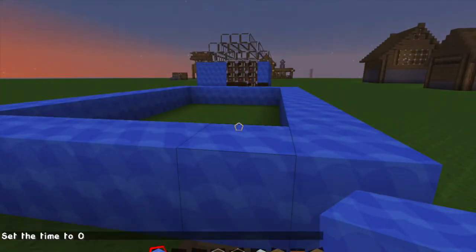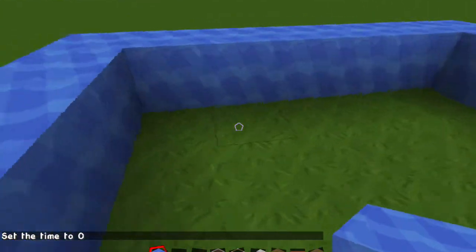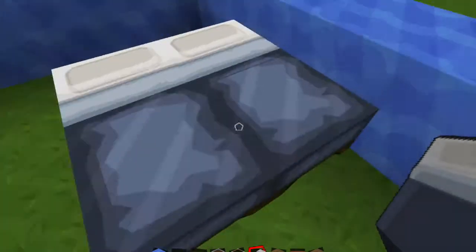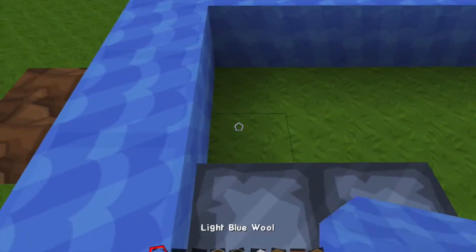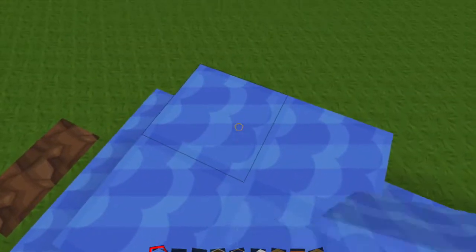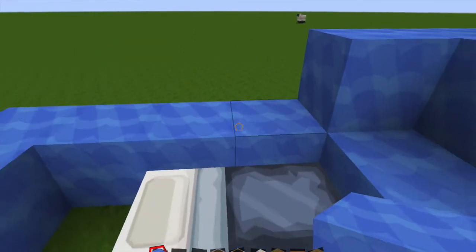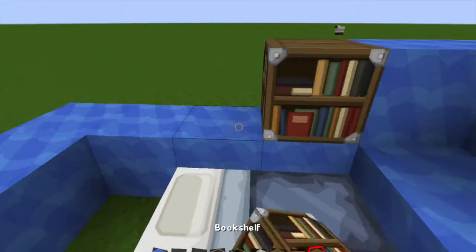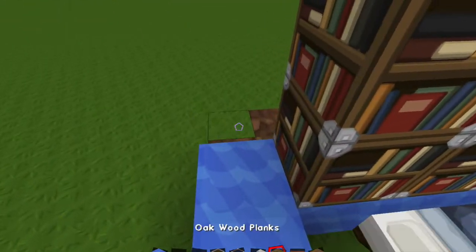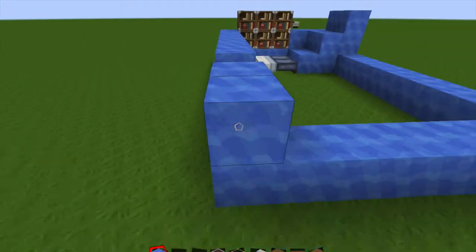Change it to daytime so you can see. Then what we want to do is take the bed and place it right there. Take your blue wool — that's what we're building the whole room out of — and pretty much just fill it in. Right here you're gonna want to take bookshelves and stack them like that, and you can put one right here but it really doesn't matter.